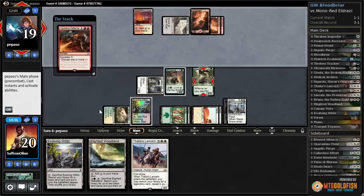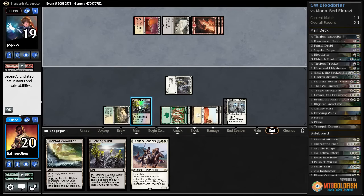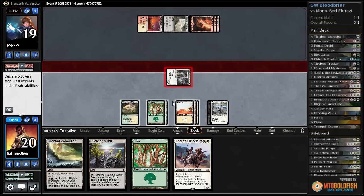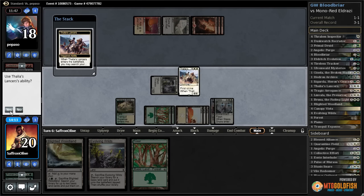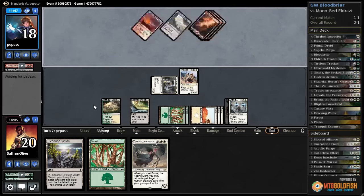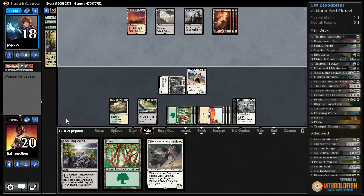Collective Defiance on our Bloodbriar — four damage, right. Bloodbriar goes down. Are they going to kill Duskwatch here as well? They do — that shuts down our card advantage for now. Let's sack Evolving Wilds, get in with Thraben Inspector. Thalia's Lancers — I think we just search up Bruna. Play Blighted Woodland, pass the turn. Now we can just Bruna, reanimate Duskwatch for the card advantage.